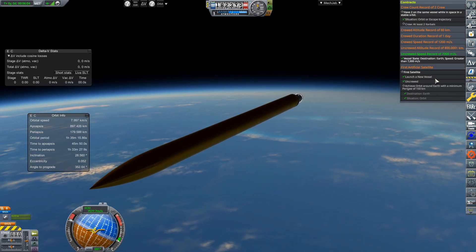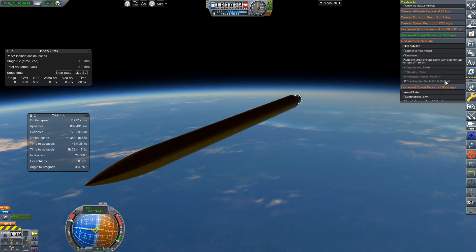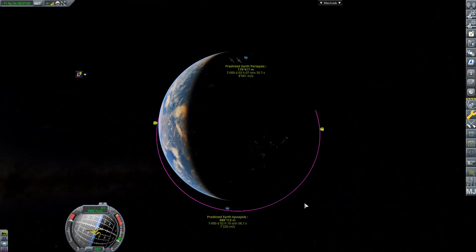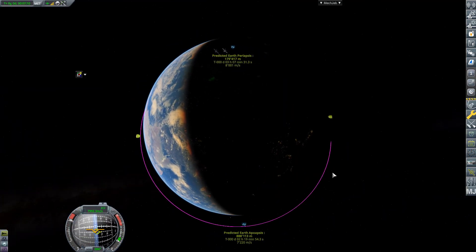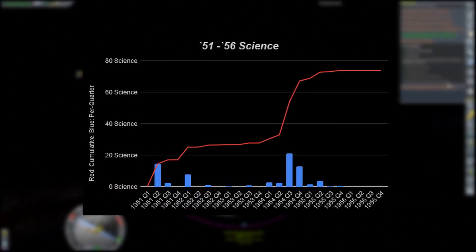This marks flameout of our final Aerobee engine, and taking a look at the orbital info — we are officially in orbit! The contract is complete. We have a periapsis of 179 kilometers and an apoapsis of 897 kilometers. This is both monumental and a lifesaver for our program.